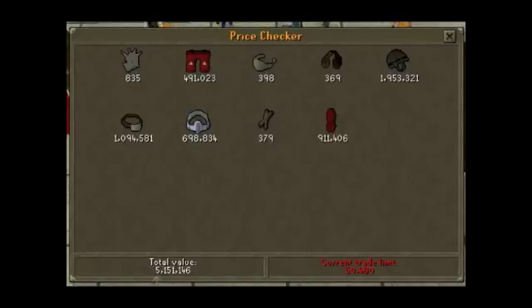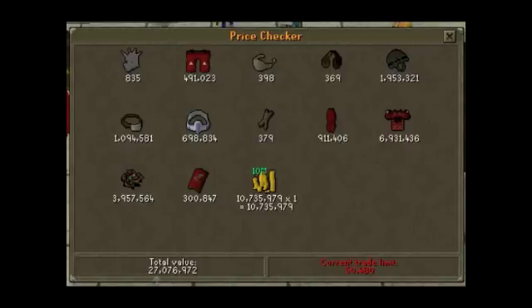Here's my full Dragon set — respectable, there's 12 mil. The whip is 4 mil now; it used to be 1 mil at the most, like 800k. Another thing is Fury's — I don't have one because I would never pay that much for it, even though I probably could if I really wanted to. It used to be 800k; why would you pay 15 mil for one? Especially spending so much time trying to get one — it's just not worth it.